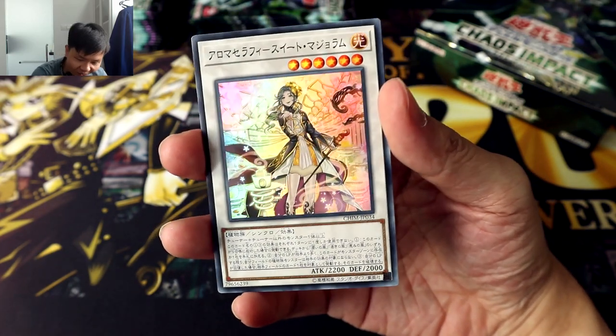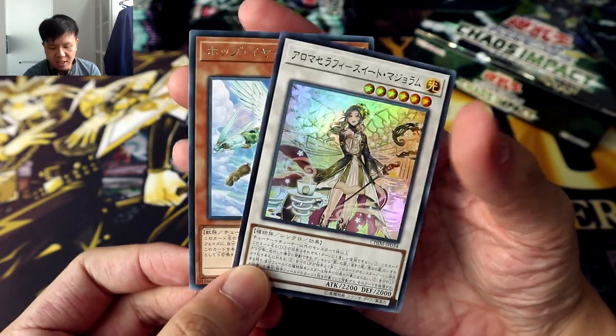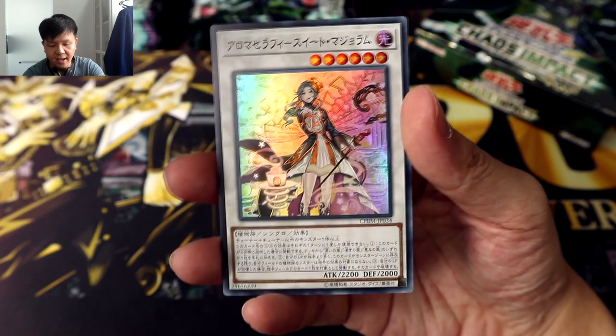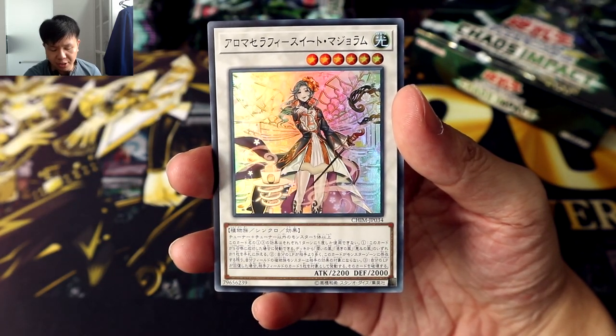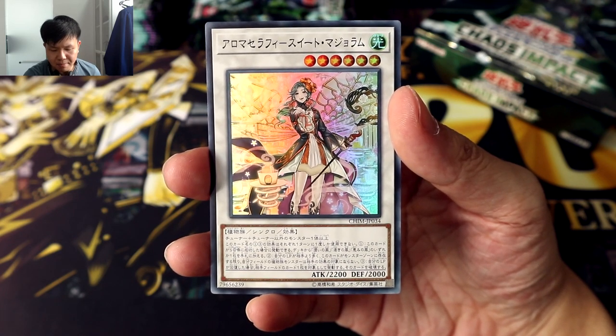Oh wow, that's only a super rare, but let's put this aside and take a look at our rare first. Hop Ear Flying Squad, and our first super rare is actually going to be the new boss monster for Aromage — a new synchro boss monster for Aromage — Aroma Seraphie Sweet Marjoram.